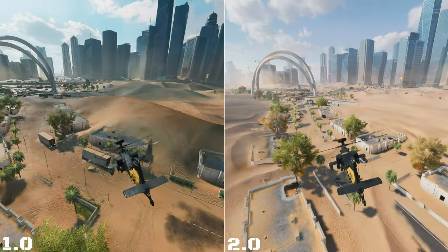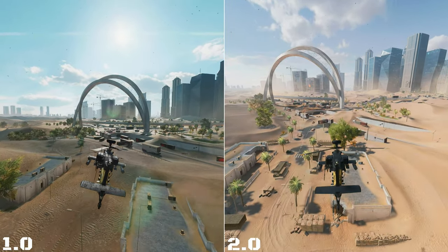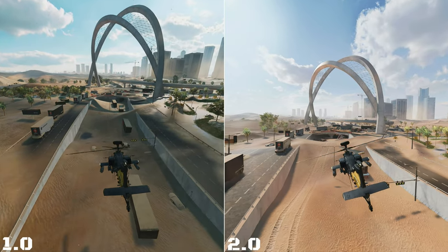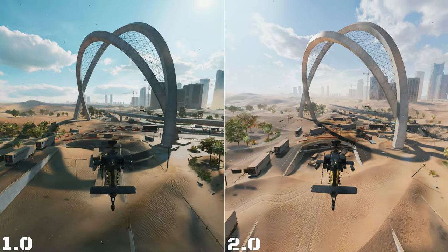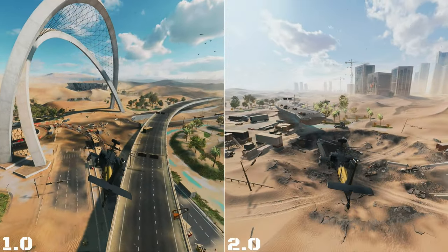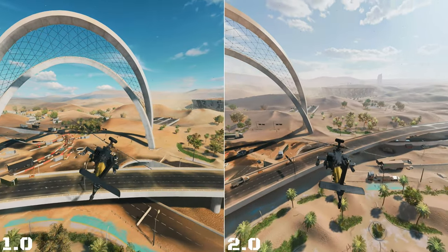This area is definitely active. There's a lot more cover down below, a lot more barriers — just a lot of different stuff there. There's one part to notice: in 1.0 there was no sand against the wall, but now there is. That means vehicles can move through there much faster, getting through this section and down through there. I feel DICE did a great job with this area.